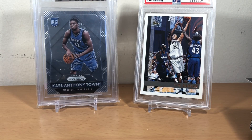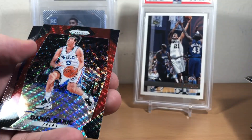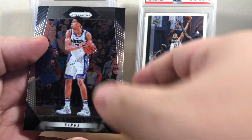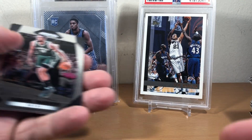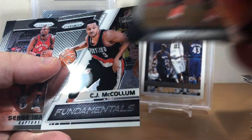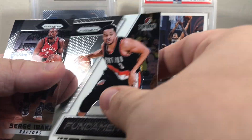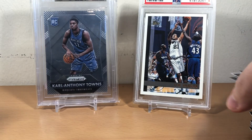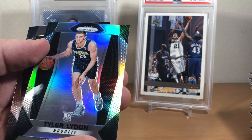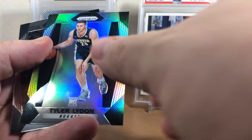TJ McConnell. Avery Bradley. Malik Monk, Dario Saric ruby red, and Skal Labissiere. Jabari Parker, Nikola Mirotic. Fundamental CJ and Serge. Caleb Swanigan, Chandler Parsons, a silver Tyler Lydon, and Harrison Barnes.